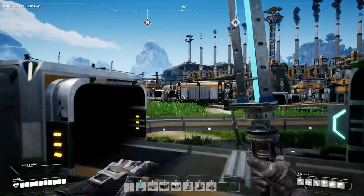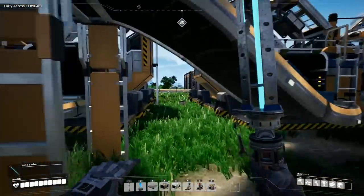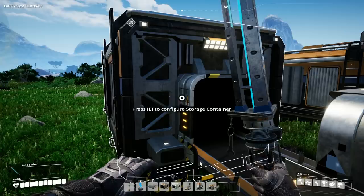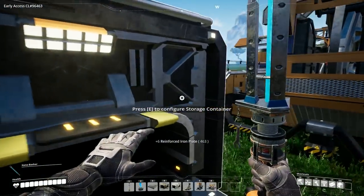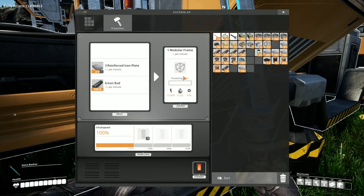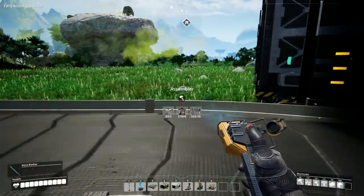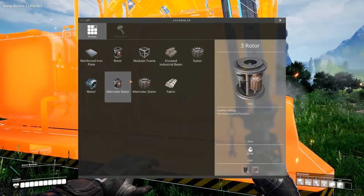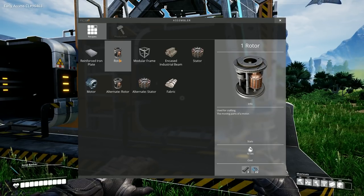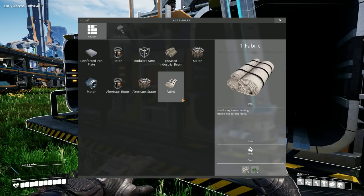We need to produce the stators and the rotors. The rotors we are already producing and indeed we have got a fair few in this box over here - it's only 15 off being full so that's pretty good. I think we're producing pretty much all we need there. We're not producing a great number of modular frames but I'm hoping to fix that later on when we find some more plans. In order to make the motors we need to use an assembler, and we have an alternate recipe for rotors but we're not going to use the alternate - just happy using the rotors. If we were going to use the alternate we'd probably redesign this entire lot, which is something I probably wouldn't do in an episode.